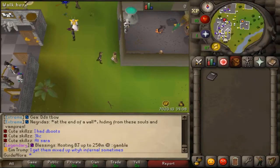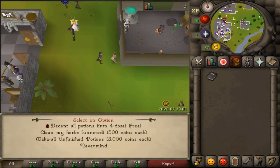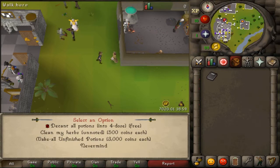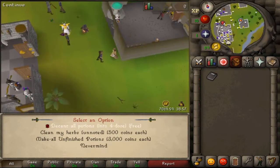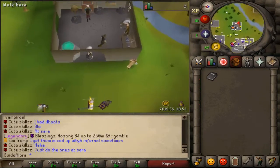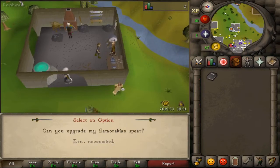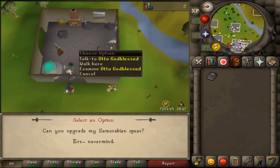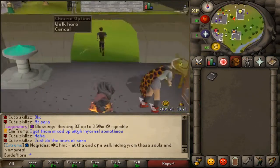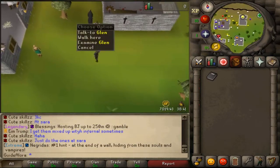We also have an NPC here where you can decant all your potions, clean all your herbs, and make all your unfinished potions — though you have to be a donator to use this one. Here we also have another NPC to change your Zamorakian Spear into a Hasta.